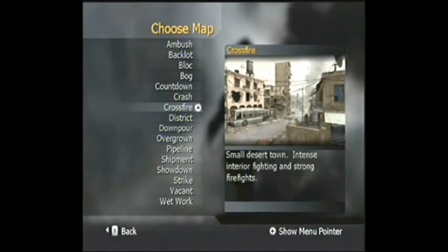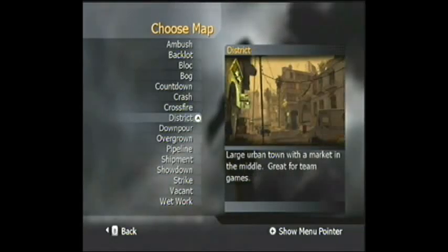Crossfire is good for long range weapons, and snipers like to come here a lot — it's a good place to start sniping. District is very good for short to mid range combat. I recommend short to mid range weapons here.